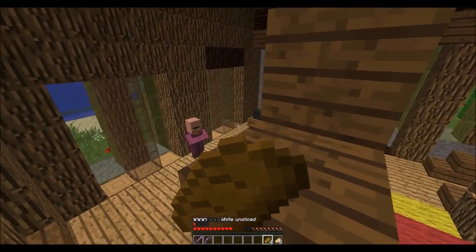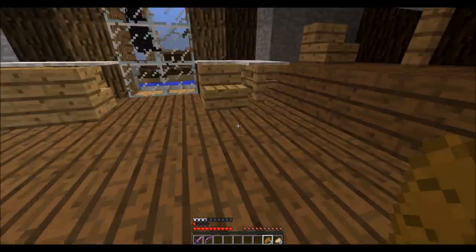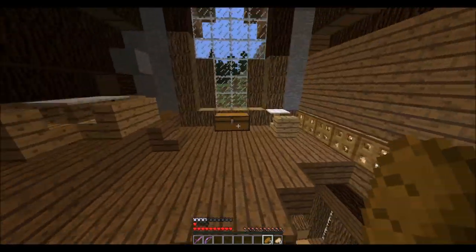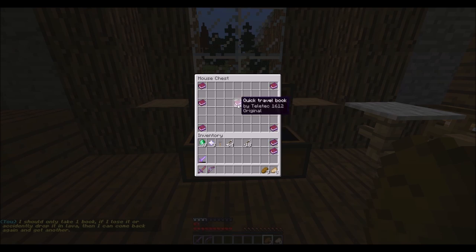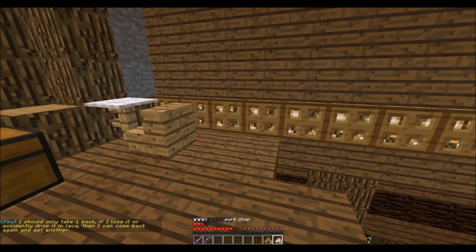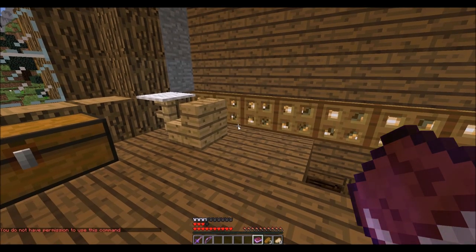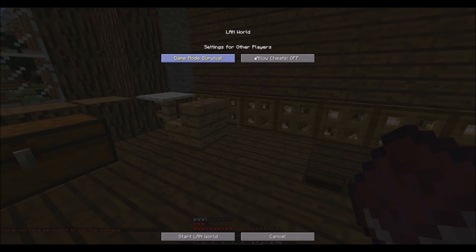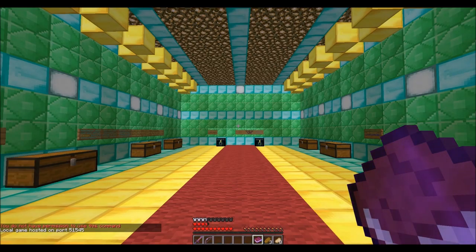We're gonna be friends one day — that is if I don't murder you in your sleep. Book — one book. Perfect. I'm just going to very briefly do some inventory sorting. Gotta remember to do that. Inventory sort time. Be right back.